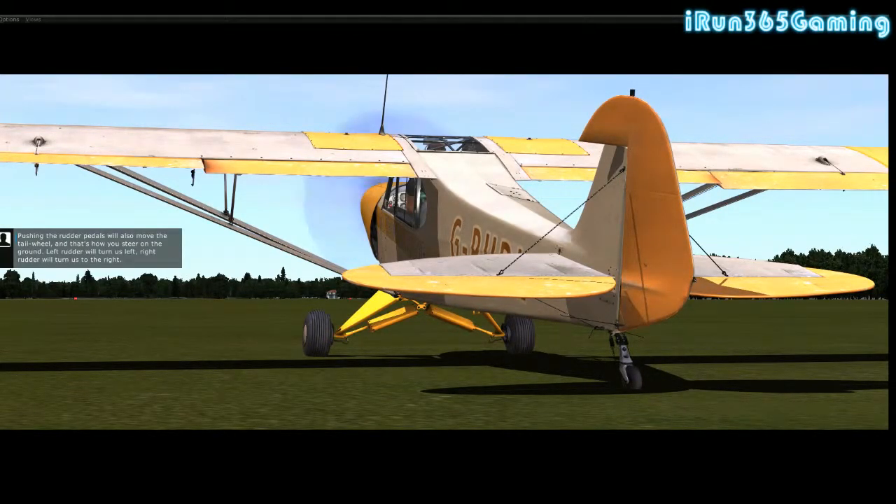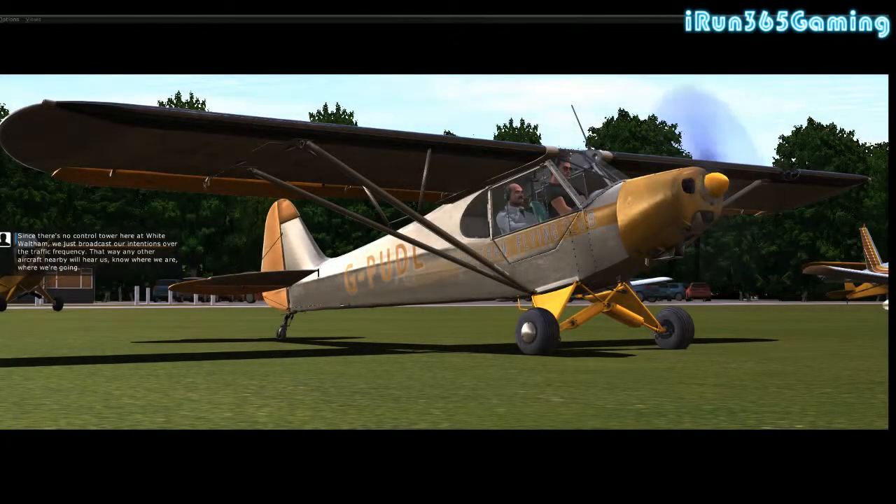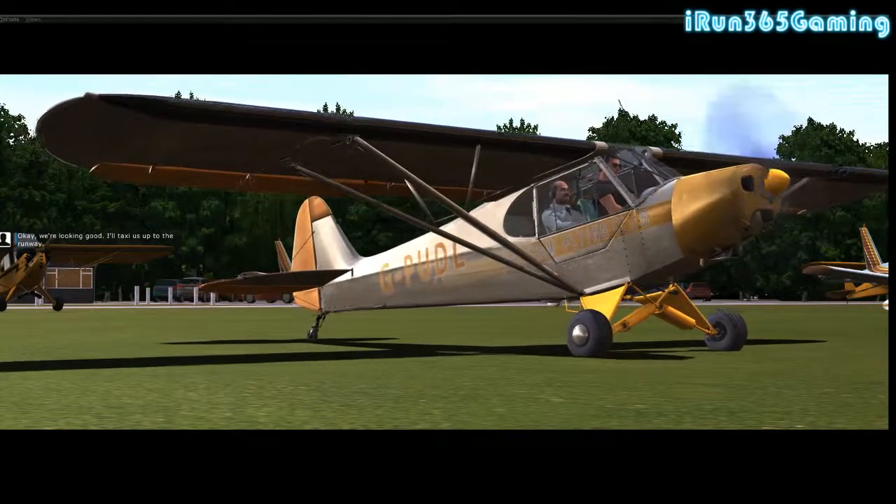You can't get a word in edgewise with this instructor. Just remember - have the num lock key off when doing this in-game. We broadcast our intentions over the traffic frequency so any aircraft nearby will hear us, know where we are and where we're going. 'White Waltham Radio, Piper Golf Delta Lima taxiing from Waltham Flying Club to runway 07.' We're looking good - the instructor will taxi us up to the runway.